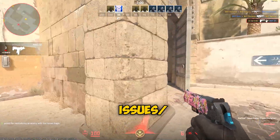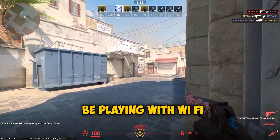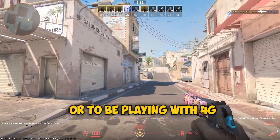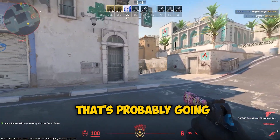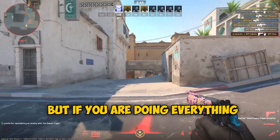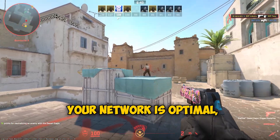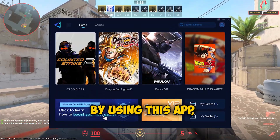Next up we have network issues, lag, or ping. You don't want to be playing with Wi-Fi on the other side of the house barely getting any signal, or playing with a 4G hotspot from your phone — that's going to give you a lot of lag and ping. It's not going to be very stable, but if you're doing everything humanly possible to keep your network optimal, you can further decrease your ping and make your connection more stable by using this app.